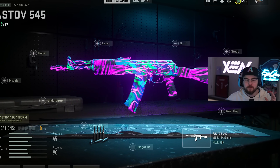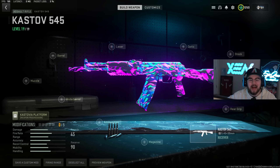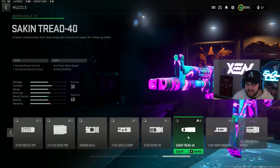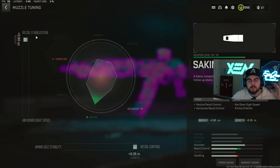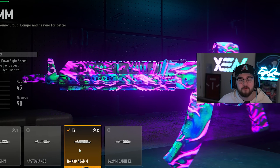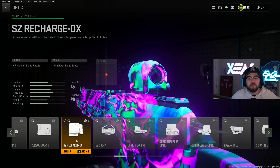For the last loadout on the list, loadout number one, we have the Kastov 545. If you guys have been in my streams recently, you know this has been my favorite gun to run in the entire game. After a recent buff the 545 is just way too much fun to use. Hopping directly into the build, starting off with the muzzle it's the Second Tread 40 again, giving you guys the exact same pros. For the tuning on the muzzle we're completely maxed out for recoil stabilization and completely maxed out for recoil control. Then we're tossing on the IGK-30 406 barrel, giving you guys recoil control, bolt velocity, damage range, and hipfire accuracy, helping out the Kastov 545 in every possible way.